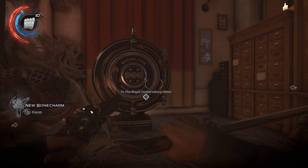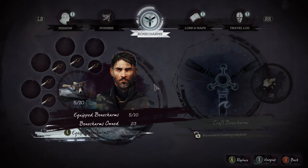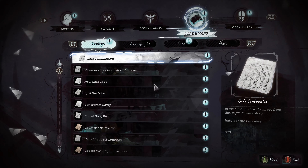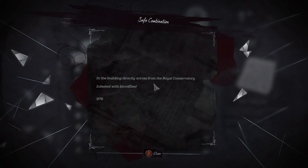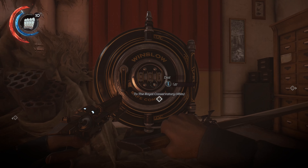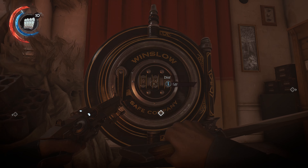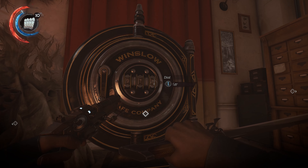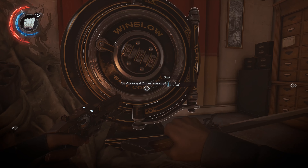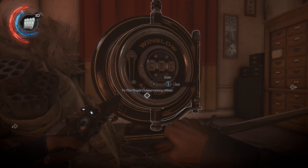Down here at the nest keeper's feet there is going to be a corrupt bone charm — make sure you grab that. The safe code that we picked up at the black market vendor is the code to this safe. If we go into our lore and maps and look at this safe code, it says the safe code is 976 — though that does change for me every time I'm in here. So punch in 976 here. You can absolutely pick up the safe code when you go to rob the black market; you don't have to buy it. It just makes it easier so you don't have to come back over here and open the safe later.